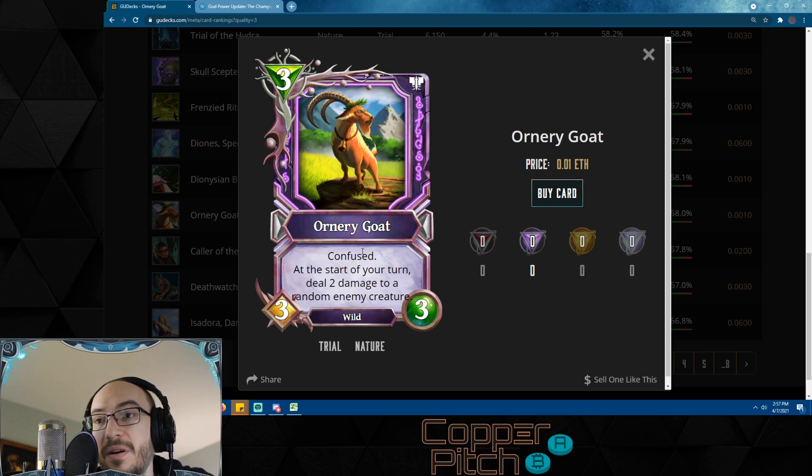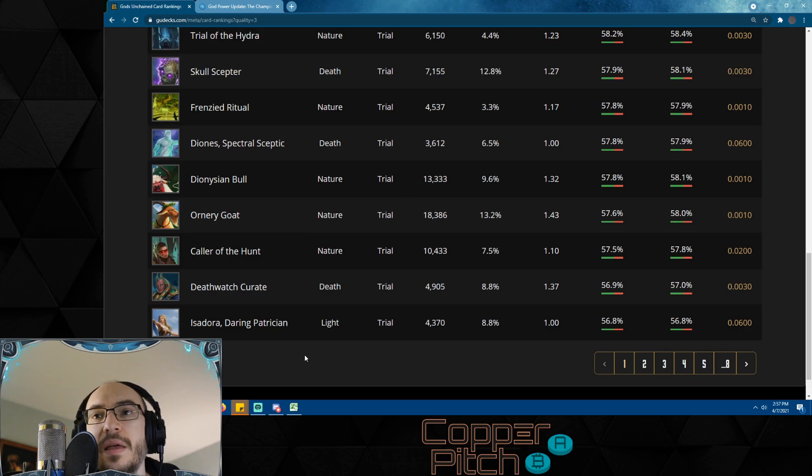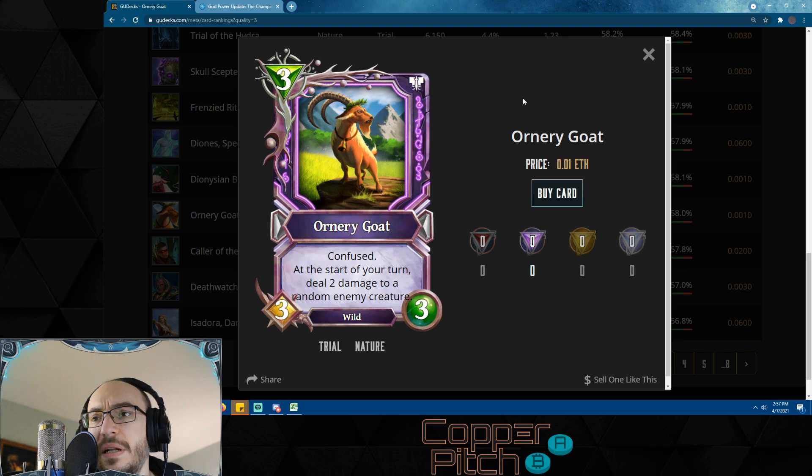Ornery Goat is definitely one of the best cards for nature to pick up — it's a common. It's confused; at the start of your turn deal two damage to a random enemy creature. It's a three-mana 3/3, and nature doesn't have any three-drops like this right now — this is effectively it. If you're looking to build a nature deck it's also wild, and wild has synergy with lots of cards, confused has synergy with lots of cards. It just slots right in as that three-mana three-drop.